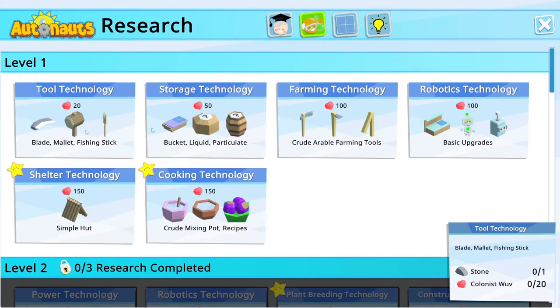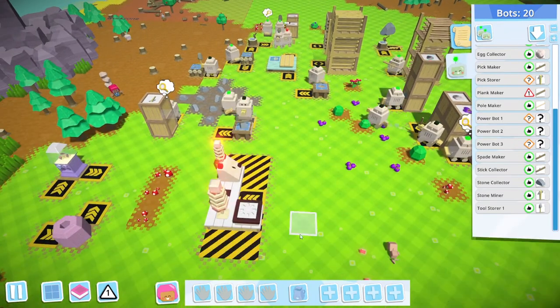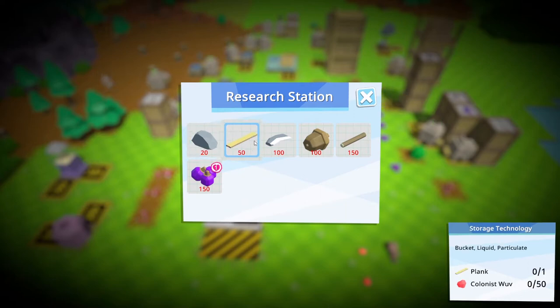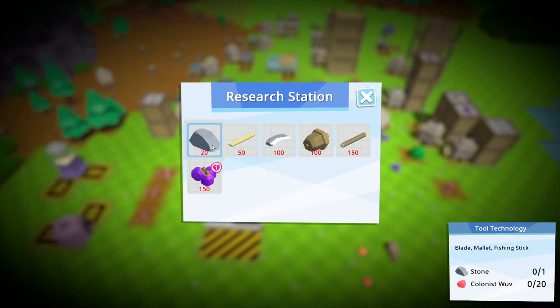Fishing sticks and mallets — I don't know what we use mallets for. So in the last episode we built our research station here and didn't start any research, so let's click on that. We need one stone and 20 colonists' wuv to research the blade, the mallet — the tool technology, basically. Then you take a plank and 50 wuv to create the new storage technologies. Okay, we're going to do tool technology.